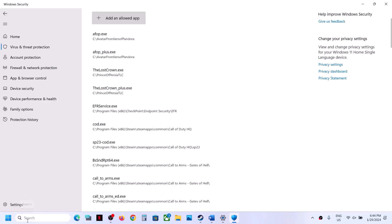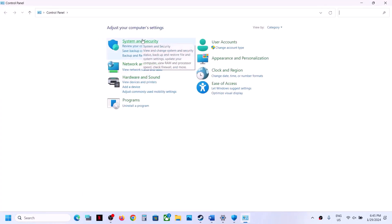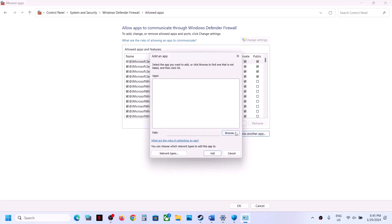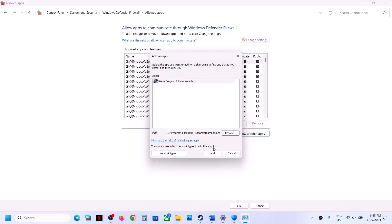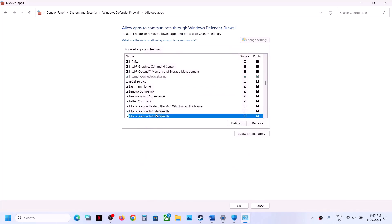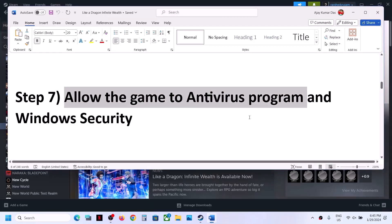Type 'Control Panel' in the Windows search box, click Control Panel, then System and Security > Windows Defender Firewall > Allow an app or feature through Windows Defender Firewall. Click Change Settings, then Allow Another App, click Browse, go to the game installation folder, select the game EXE, click Open, then click Add. Repeat for the second EXE file — browse, select the second EXE, click Open, then Add. Once both are added, click OK and launch the game.